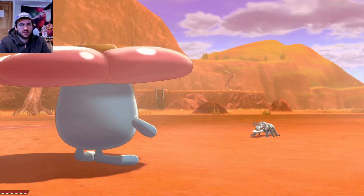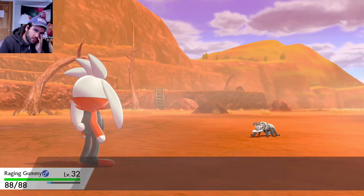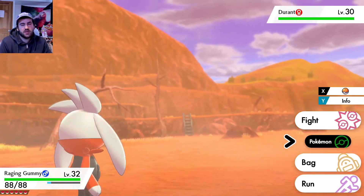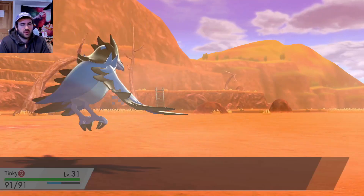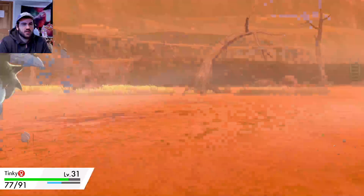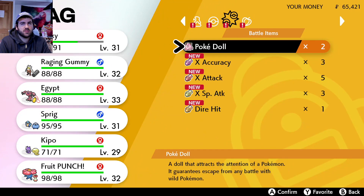I don't want to fight Durant - he's too strong. Not strong enough for Raging Gummy though! Who's my favorite team member right now? Raging Gummy's been here since the beginning. We don't want to take a Dig from this thing - we might just leave. Durant might not be worth fighting if he's gonna be like this. What do you mean I can't get away? That was so much damage - we're dead to crit. This is a terrible place to lose a Pokemon. This is why we bought Poke Dolls, ladies and gentlemen - because this game is baloney sometimes.